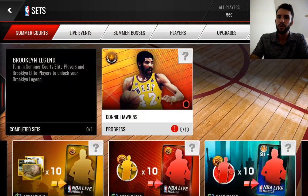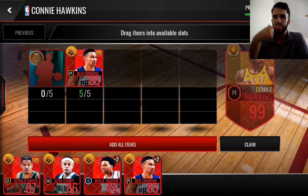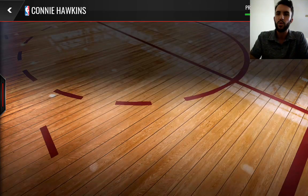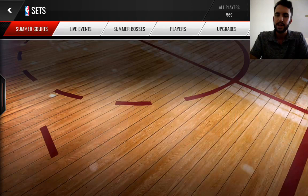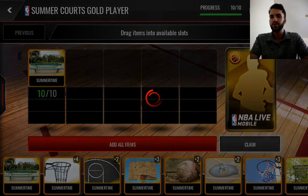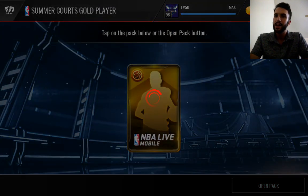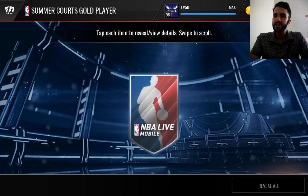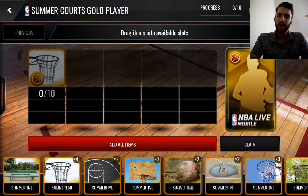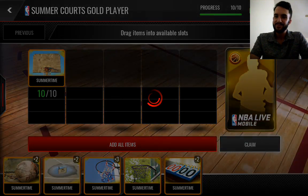Let's see what we've got — how close are we to Connie Hawkins? I don't have any players I can throw in there. Not sure why it has the exclamation mark next to it. So we've got gold collectibles — lots of gold. That should enable us to open more of the elite player packs as well. Let's see if we got something good. It's pretty much a guaranteed gold.